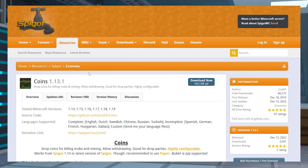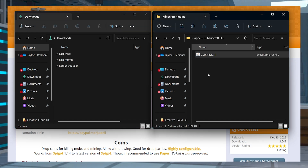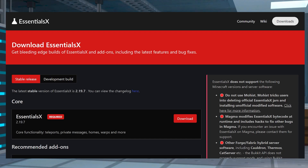Head towards Coins on Spigot and then press Download Now, and then save this file to an easily accessible location on your computer and do the same for the Vault and Essentials X plugins.